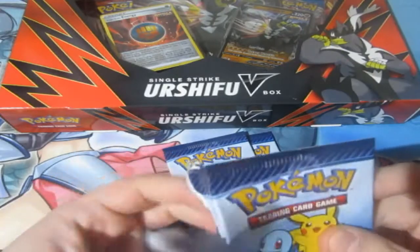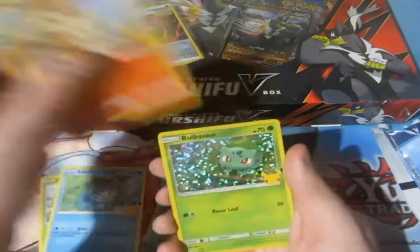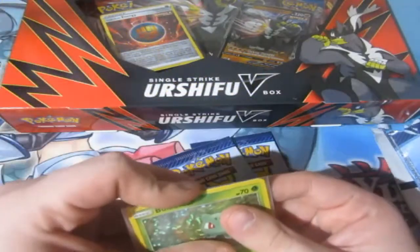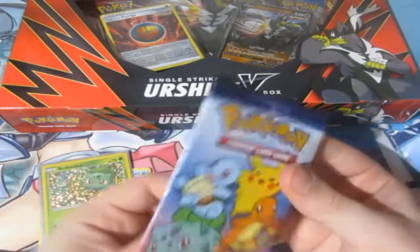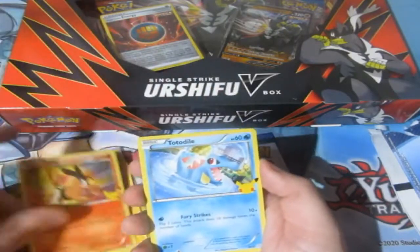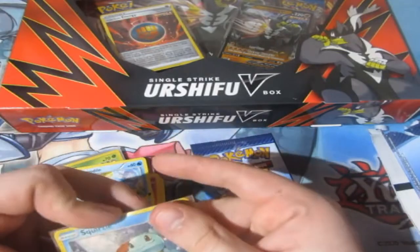Opening up the box — Grookey, Sobble, Chimchar. We get Bulbasaur! There we go! Now we're only missing Cyndaquil from the Grass-types. That's good. We need some good Fire-types out now. We've got Pikachu, Tepig, Totodile, and Squirtle again — he's the most common thing I've been pulling recently.